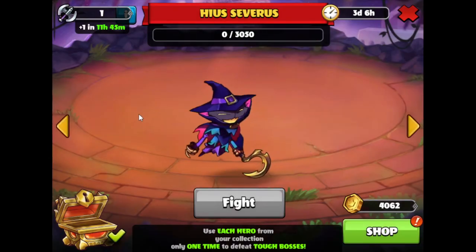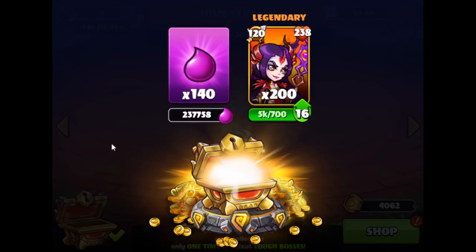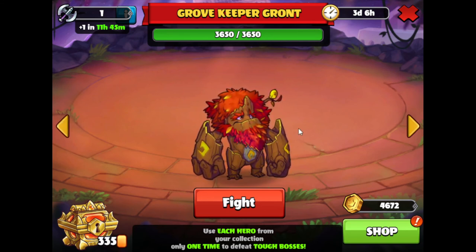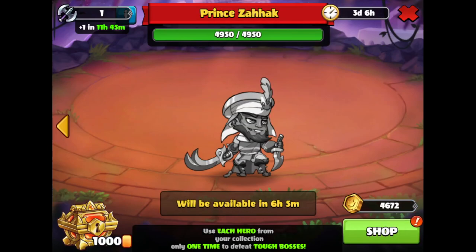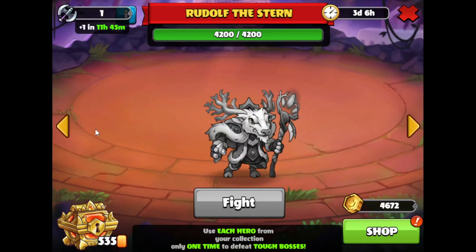That was Heas Severus. Let's see what we have for rewards — red woman, which is okay. We do have these other bosses over here, so we'll have to do those for tomorrow. The world event is also starting tomorrow. For this particular video, we're just going to preview the next two bosses: Grovekeeper Grunt and Rudolph the Sturm. Those are the final two bosses, and we're pretty close to the end and on pace to get this done. The world event is going to start in about six hours. This is Happy Splasher, signing off — see you guys tomorrow. Bye!